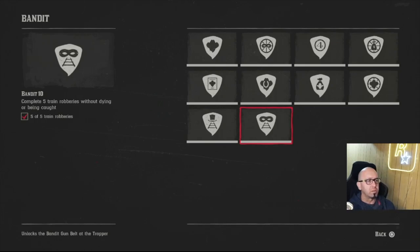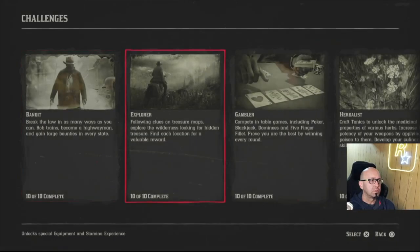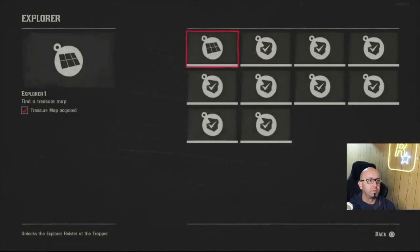I just grabbed the first three guys that came along and threw them on the railroad tracks. One challenge I thought would be hard — the easy way is to buy a ticket at Emerald Ranch to Valentine, and when you get off the train in Valentine, rob one person and run away. It was easy. These all happen naturally if you do the treasure maps.